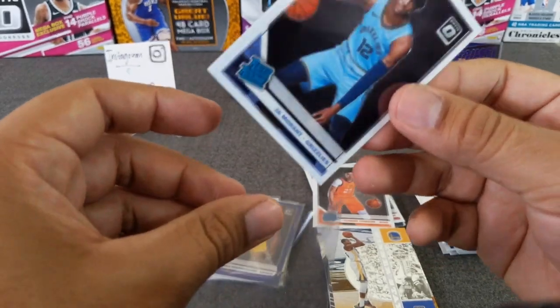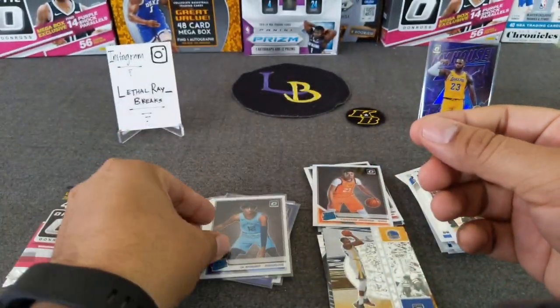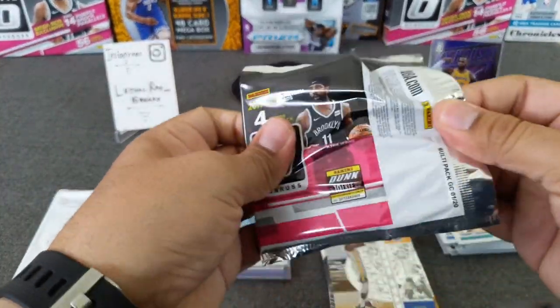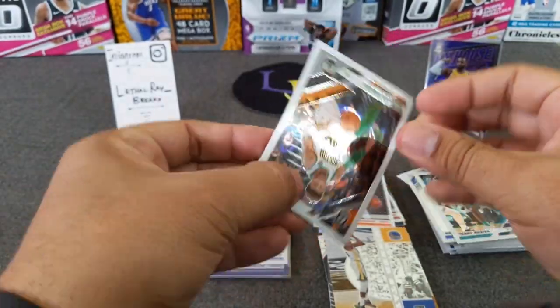I think I pulled a Ja Morant from the cello already, so that must be the other one. Last pack of the cello — the regular packs. Marcus Smart, PG, got a Trey Young Express Lane, and Demarco Murray.